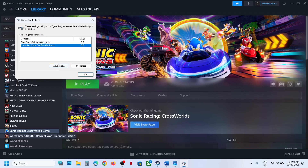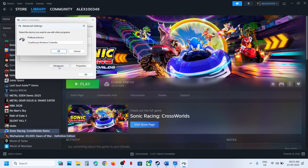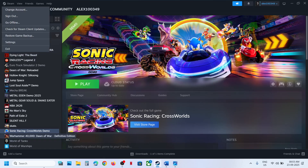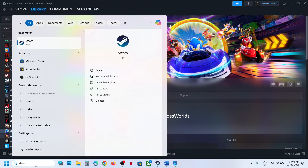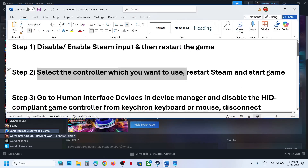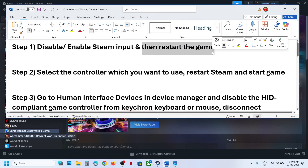Go to the Advanced tab and select the controller you want to use. If you want to use an Xbox controller, select Xbox controller here. If you want to use a wireless DualSense controller, select that controller. Whichever controller you want to use, select it, then click OK. You then have to restart Steam — exit and relaunch Steam, relaunch the game, and check. For the first step also, you have to restart your game.